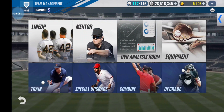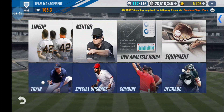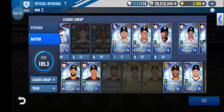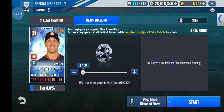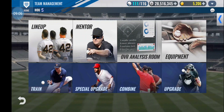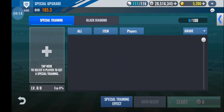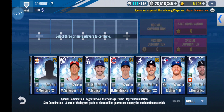So got plenty of black diamond pieces saved up, probably go ahead and do two players. What was I going to do? Oh, special upgrade — just want to make sure I don't mulch this card real quick. Let's see if that gets me an extra black diamond piece. Nope, not quite. Actually I'll do some combos first — you never know, might end up getting another duplicate and use that for black diamond experience.